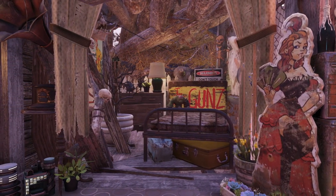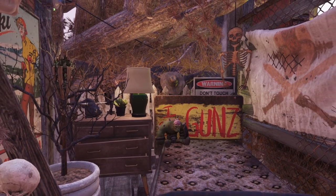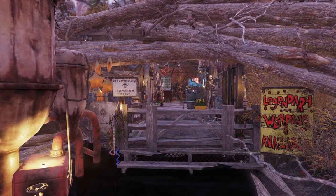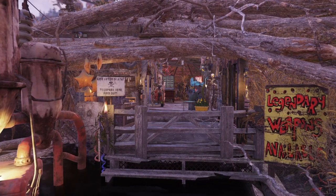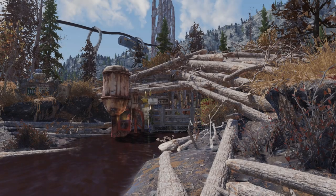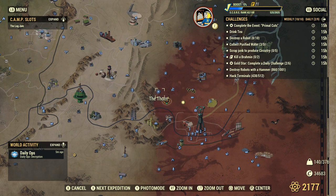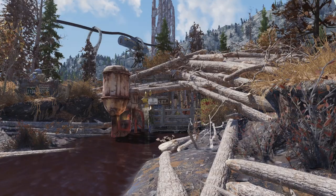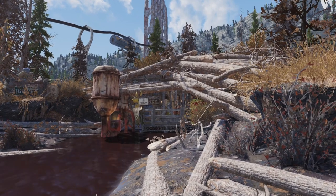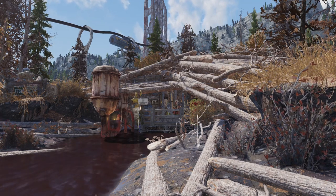Hey, how's it going? Welcome back to another build video. So today we are in the cranberry bog, just a little bit southeast of the Horn, and a little bit southwest of Superior Sunset Farm, and a bit north of Appalachian Antiques. There's kind of this clump of logs here that have collected and form kind of a bridge over this little river, and I've started affectionately calling it the bog log clog.